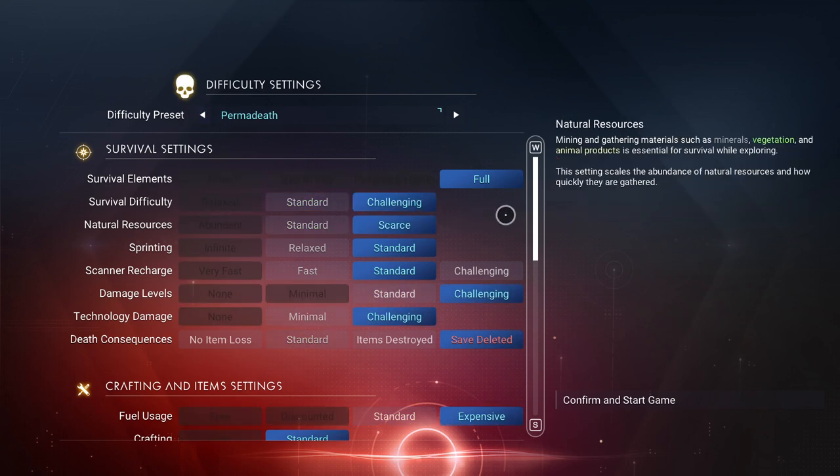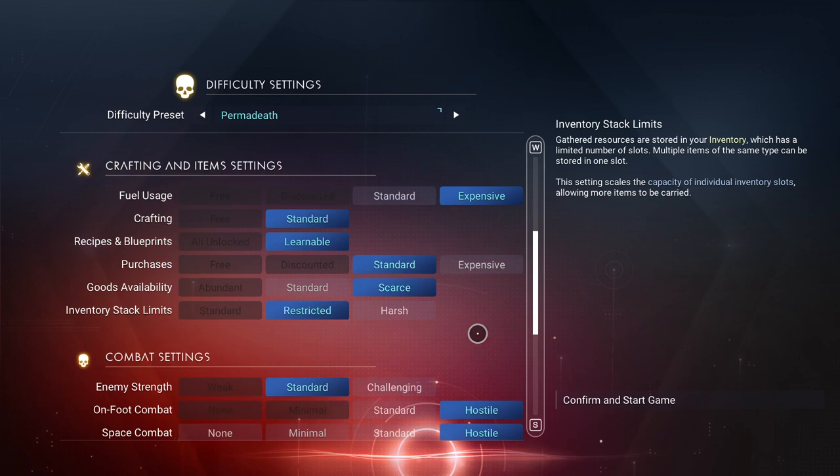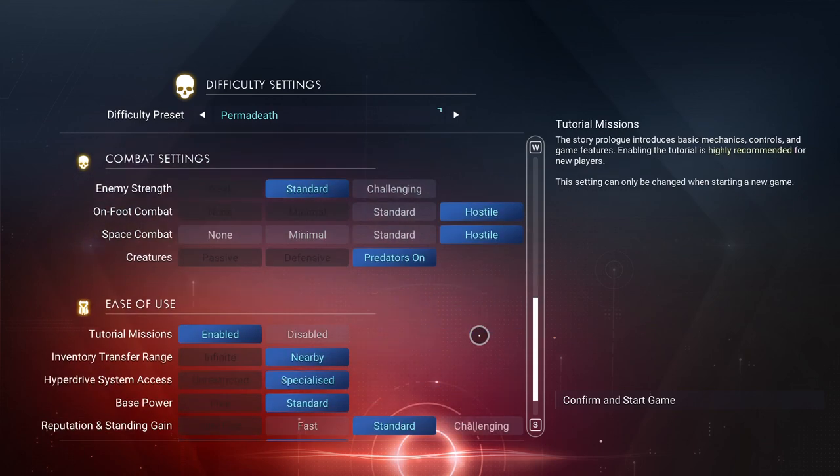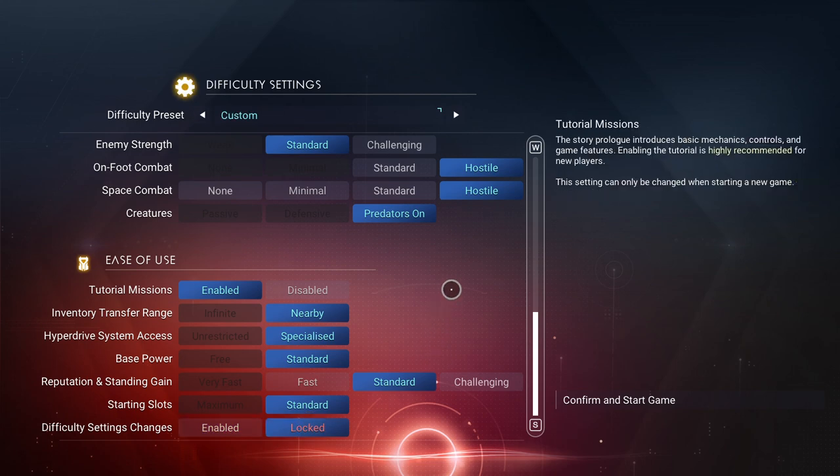Death consequences are going to be save deleted, and we're going to leave everything the way it's supposed to be. This is a normal, ordinary permadeath challenge. I'm going to do nothing different except lock my settings because I don't want you to think I'm ever going to cheat on this one. I'm debating whether to do the tutorial or not — I think we're going to go ahead and do it as a tutorial so that way we make it a little more challenging and we'll get items along the way and do the storyline.